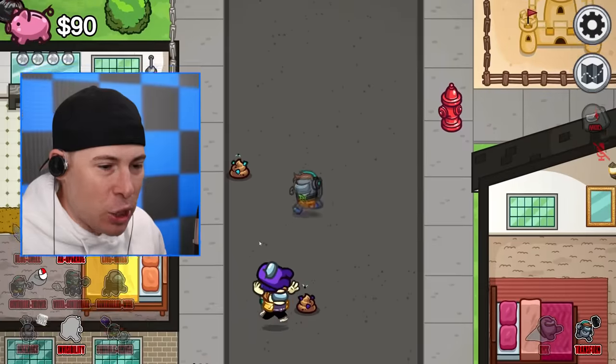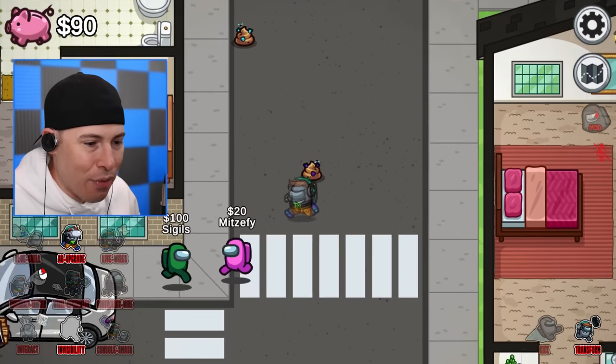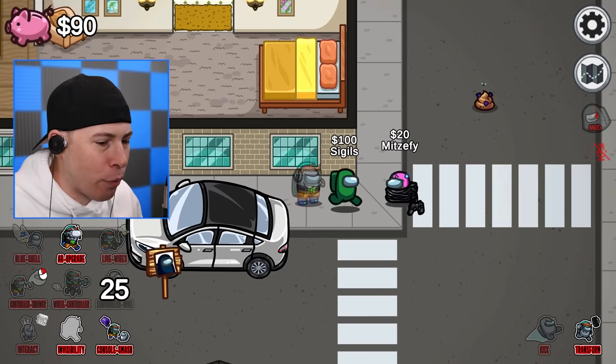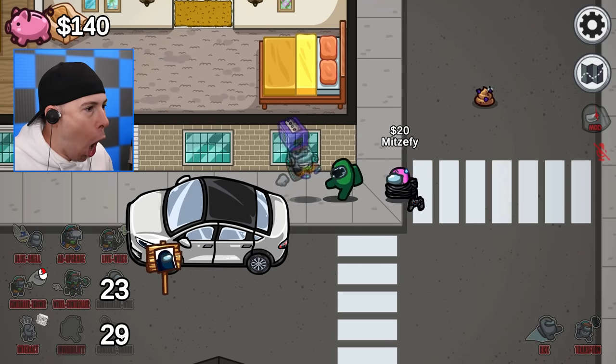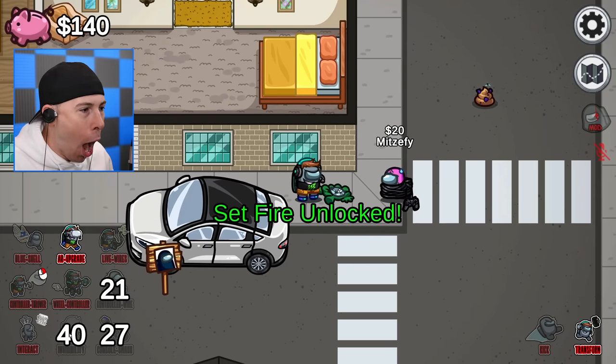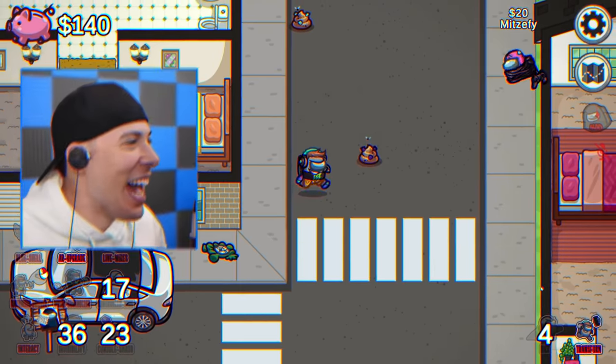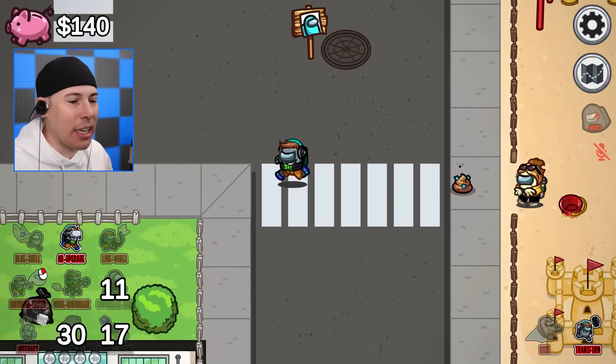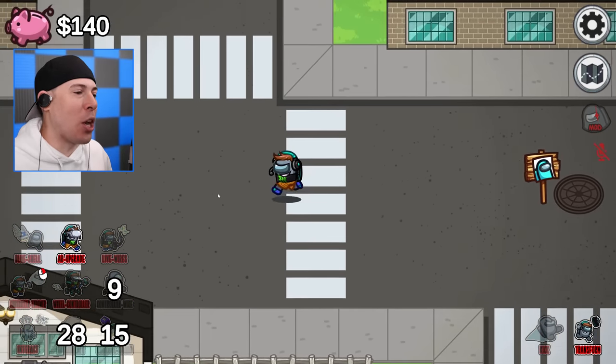I just unlocked a bunch of abilities - let's use some. The first one we have is controller wire. Ow - what the... wait, what's happening to me? I also have controller smash. Look, I can kick her. That is actually pretty great. I sort of like these upgrades - not going to lie. The upgrades are pretty awesome.